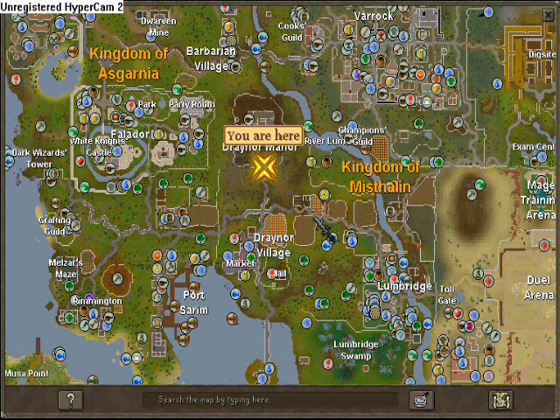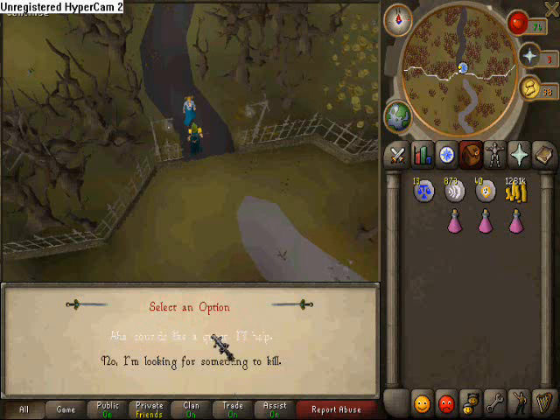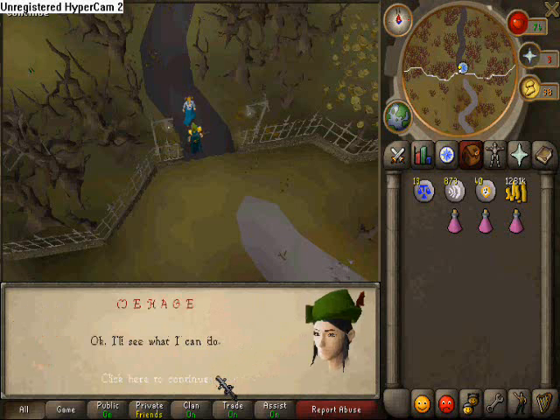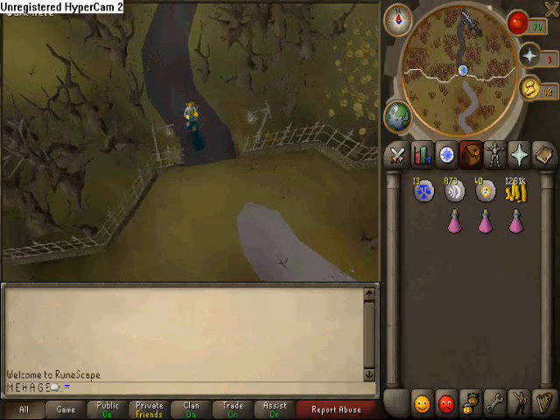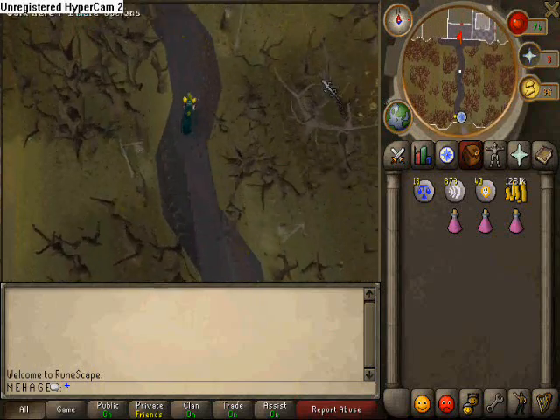So here we go. Basically, this is where you start. You need to start just north of Draynor Village at the manor. You want to talk to Veronica to start the quest. She says she's missing Ernest, she doesn't know where he is. He's somewhere inside the mansion just up north.